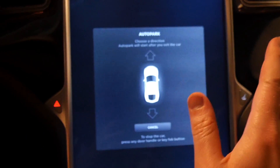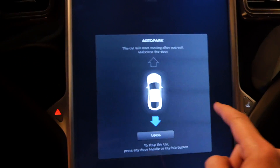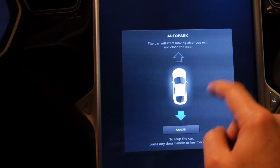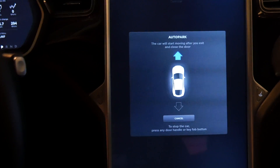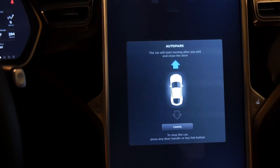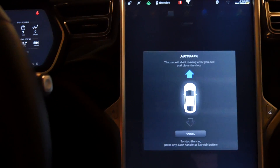Now Tesla requires you to select a direction after you hit the button. It won't actually move until you say go forward or go backwards. Once I select forward, now when I get out of my car and close the door it will go.